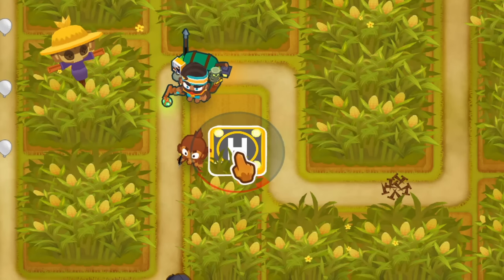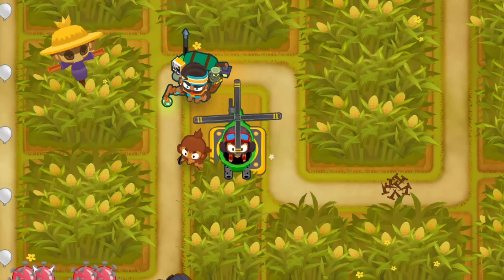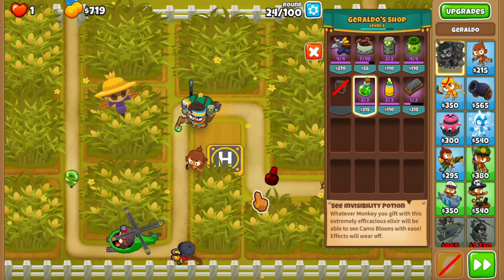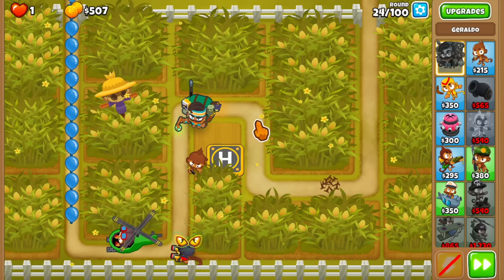If you place your Dart Monkey correctly, you should be able to place the Heli to the right of the Dart Monkey. On round 24, give the invisibility potion to the ninja — this lasts for 10 rounds, so we're covered for camo detection for now.